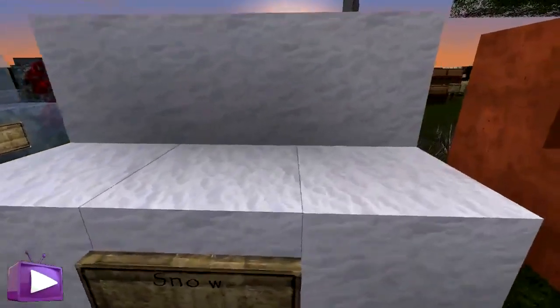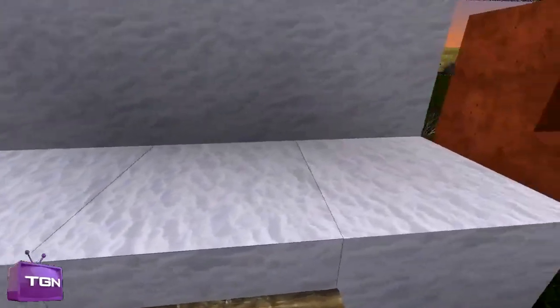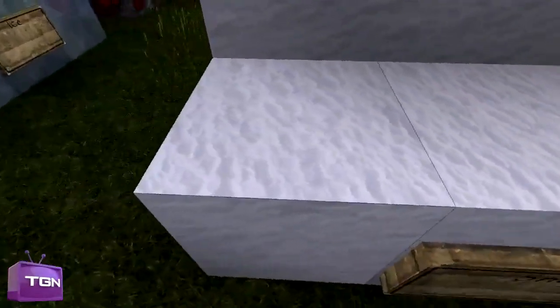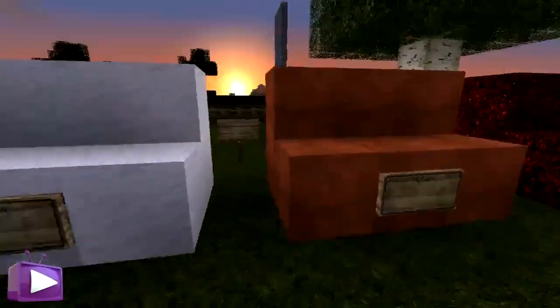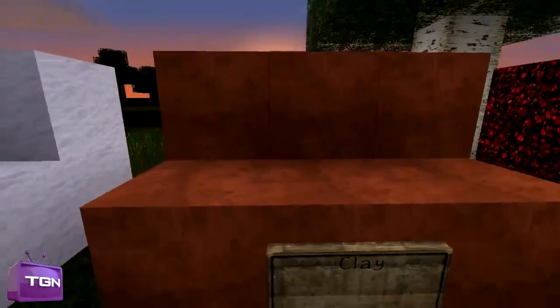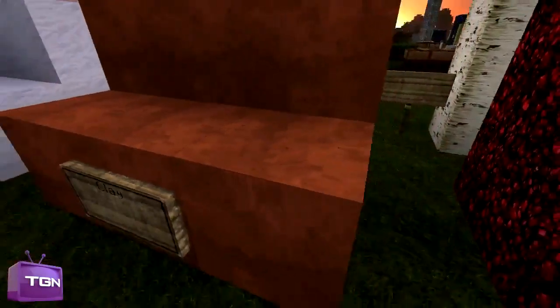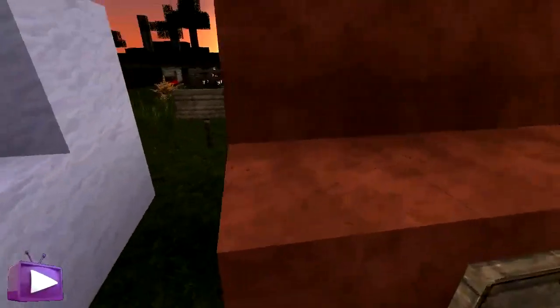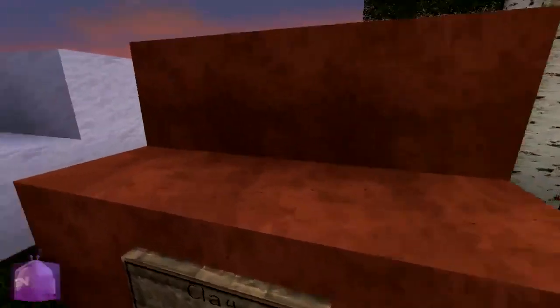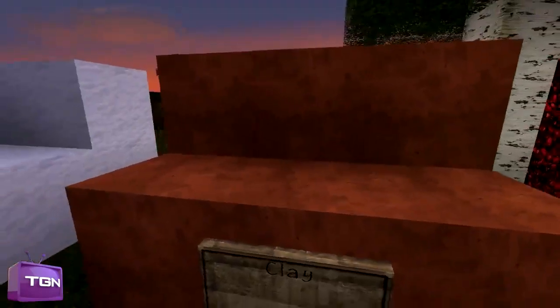Here we have snow, which kind of just looks a lot like the white wool but slightly paler. Obviously if you go close to it you can't see the strands, but it does actually look a lot like snow. Here we have clay, which looks very nice — it's detailed, and it's a lot better than the default, obviously.